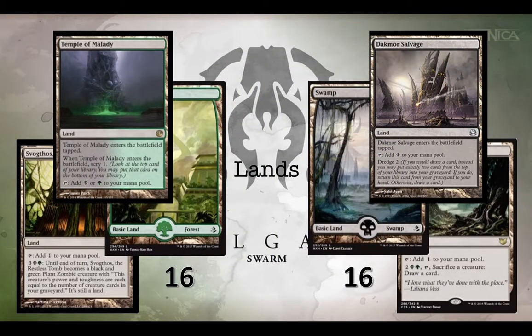Finally, we have our land cards. We're running 40 total lands — 16 of each basic — and then some utility lands. Dakmor Salvage is one that is a Dredge land: you Dredge 2 and can put this back into your hand. It's really good in combo decks — Gitrog and Dakmor Salvage is a really nasty and competitive deck. But unfortunately, because of the Guild restriction, we're just going to have to manage by playing fair.